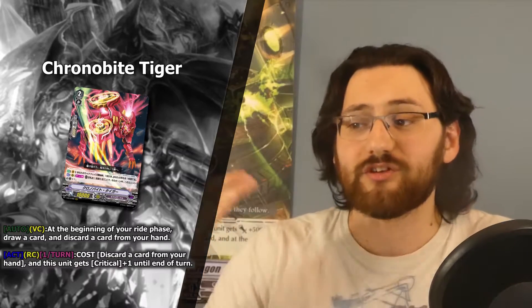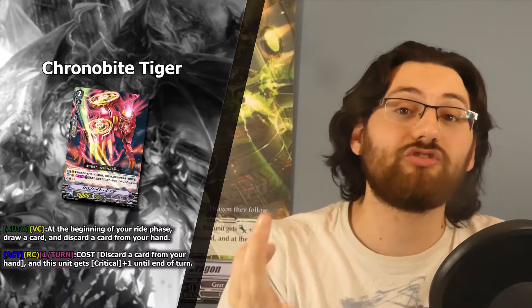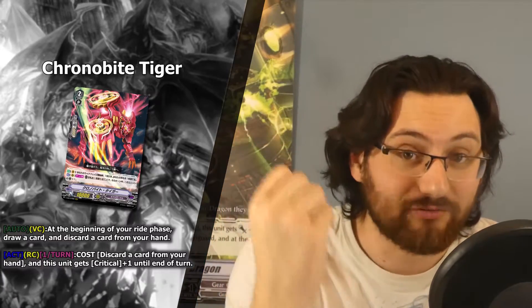For the Grade 2 we have Chrono Bite Tiger, and its ability is once again a Vanguard skill — Auto on Vanguard Circle: at the beginning of your ride phase, draw a card and discard a card from your hand. So unlike the Grade 1 Tiger it doesn't plus you, but it allows you to draw a card that can then interact with other cards like the Grade 1 Tiger to get more draws if you're missing certain key pieces. This can help you hit your Grade 3 and ride it, as it all happens at the beginning of the ride phase.